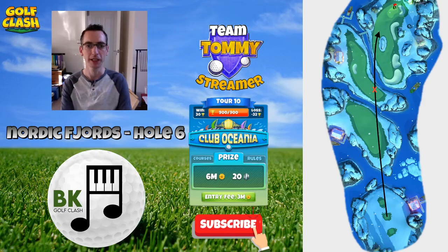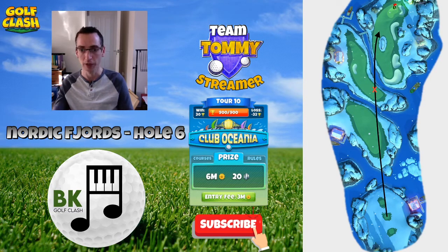Hi everyone, welcome to this video looking at Nordic Fjord's Hole 6, Par 4 on Tour 10. In this example we have a very strong tailwind with a left to right crosswind element, which is ideal for bouncing where we have the red X on the picture and going for the green or getting as close as we can. This example uses a Thor's Hammer level 5, but obviously if you have an Apocalypse that would be a good choice also. Let's take a look at the replay.